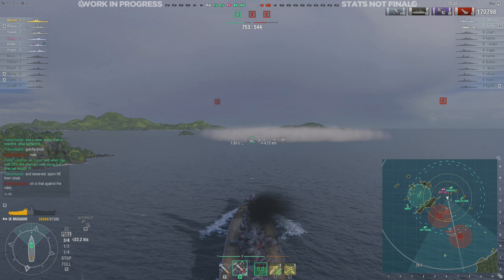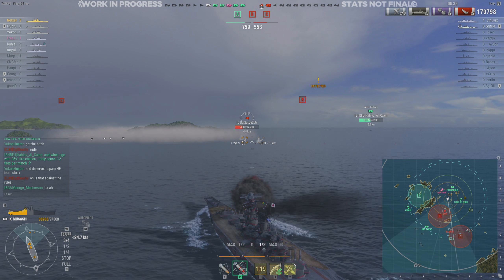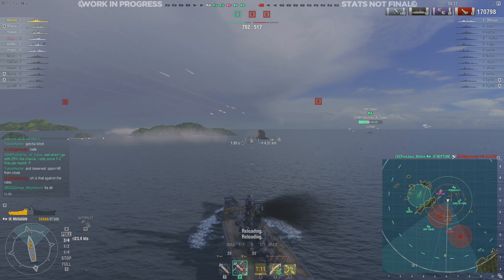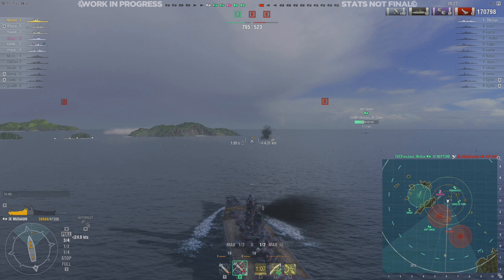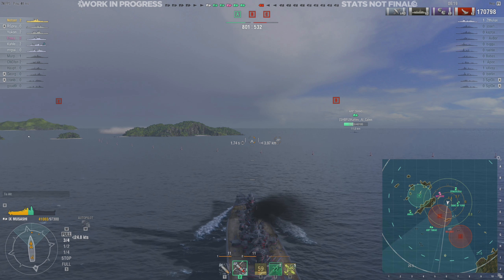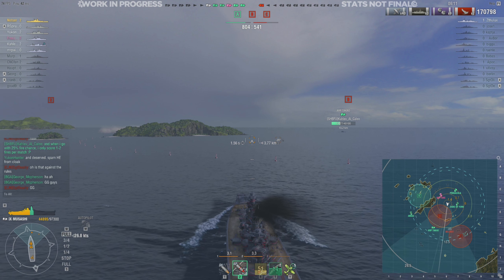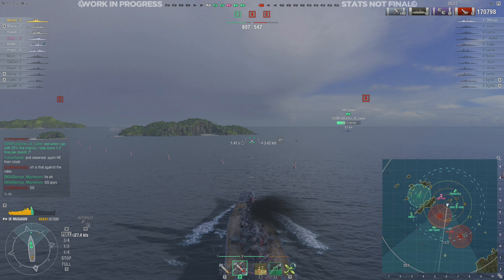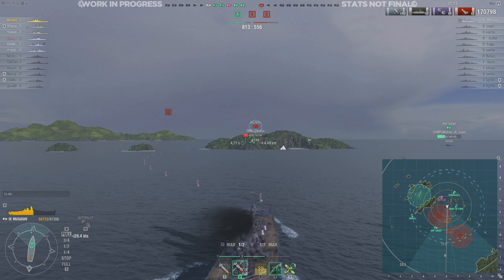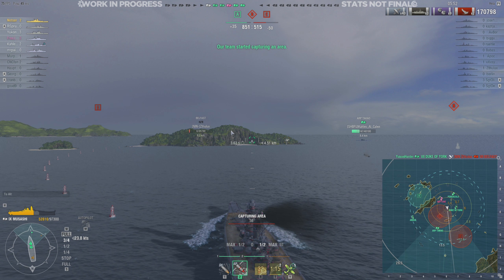We're just pressing forward. The enemy destroyer goes straight and the friendly Neptune takes him out — all that's left is the Belfast. The Musashi is impressive. It feels very, very powerful when not dealing with aircraft. If there are aircraft carriers in the game, they will probably farm you for damage — you can't stop them, you have to rely on teammates. But being on North America, with the aircraft carrier state it is, I don't really have to worry about it too much.